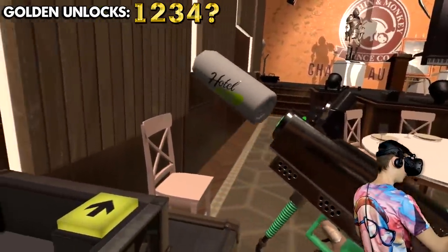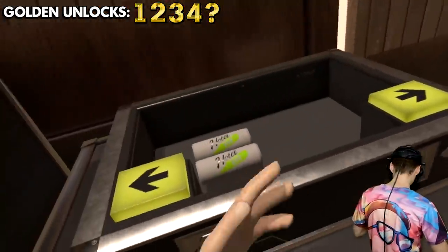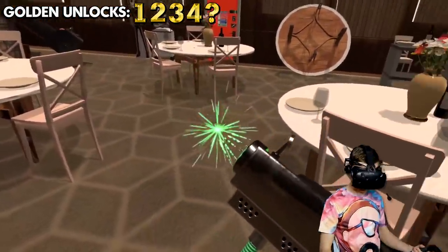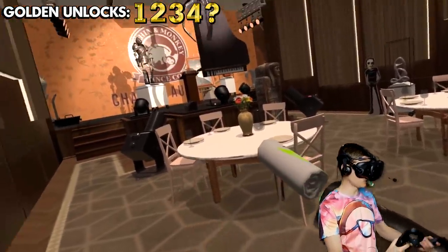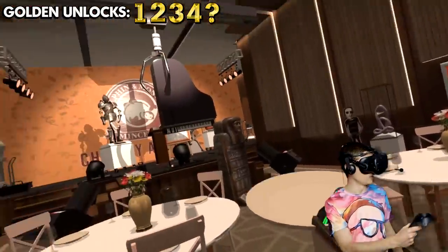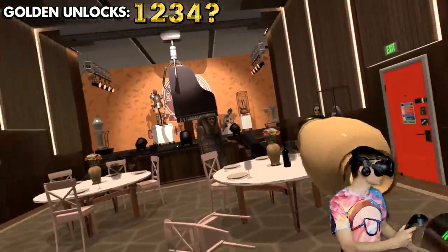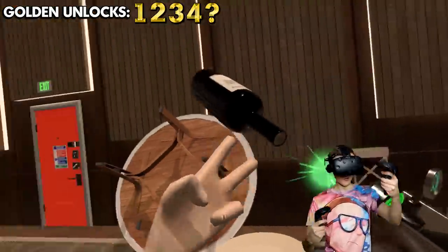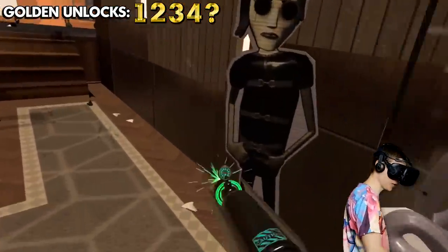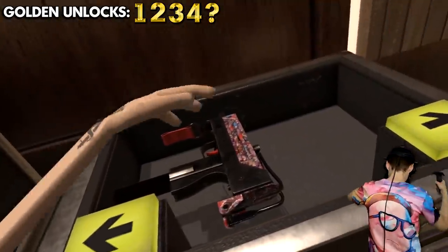Weapon number four is a success! This thing almost looks like an alien weapon — it has a caution warning sign on it. Let's see if it fires — what is this? It has a laser thing. Fire! And we can shoot this guy now — oh, that is awesome! We can shoot everything.